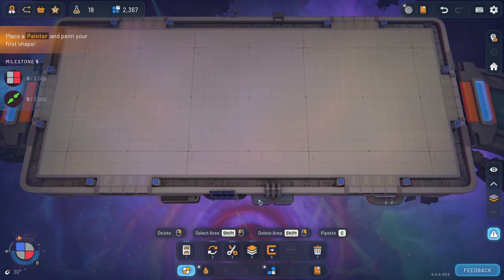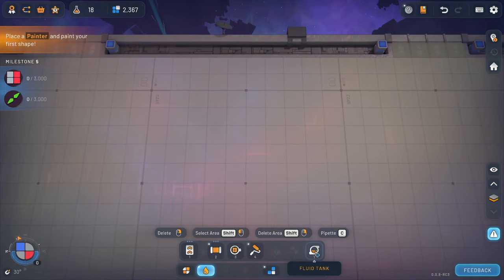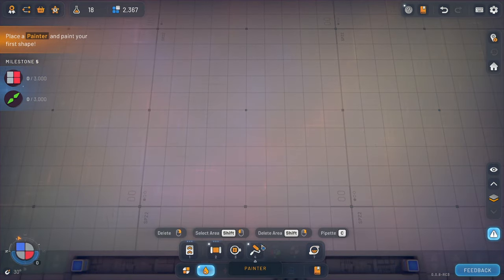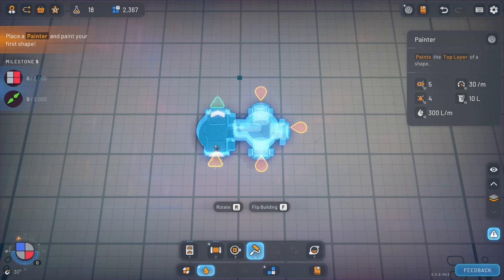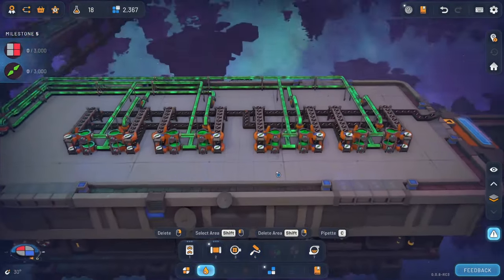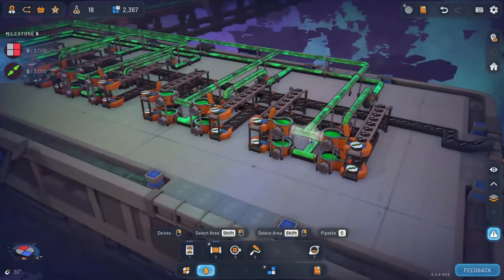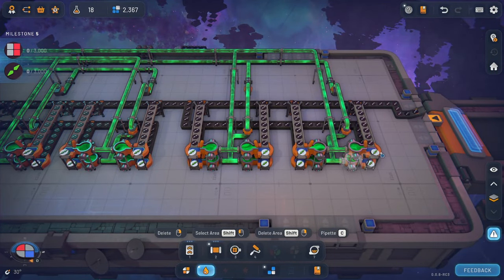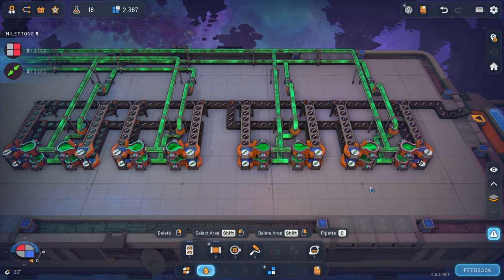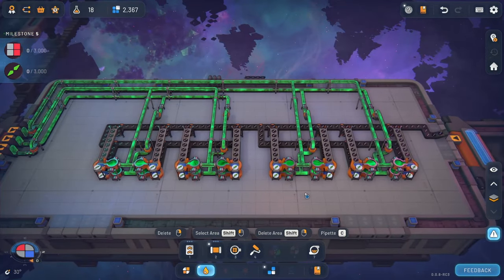I've never played with these painting things before yet. A fluid tank — so you can put the fluids in tanks, interesting. We got a painter — okay so this is the painting thing. The fluid can come in through the back and the shapes have to go through the front. Interesting. So this is kind of what I came up with — I'm not sure how efficient this is going to be, but we got each one of these green lines feeding kind of like a top and bottom on two different sides, so we got our paint separated pretty well. This is feeding just the one in particular, so because the paint machines aren't extremely fast I'm hoping this is all going to keep up — we'll find out.